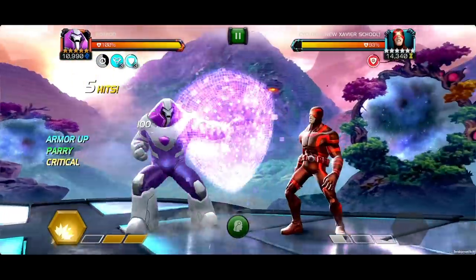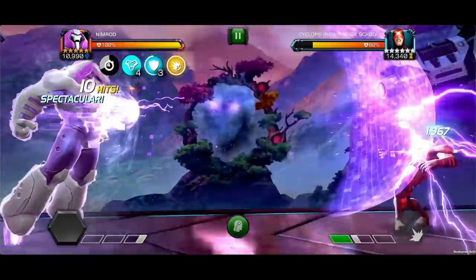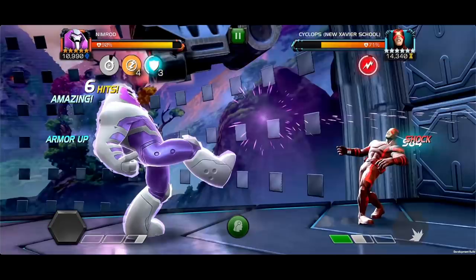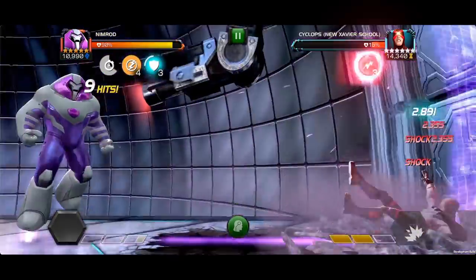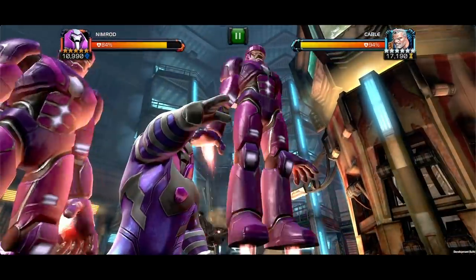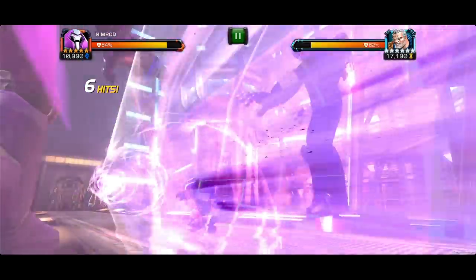Special 2: With Titan Protocol active, Nimrod gains an Unstoppable Buff for 5 seconds. The duration is paused until the Special Attack ends. While in Blitz Protocol, each hit inflicts a passive Shock dealing Energy Damage over 2 seconds. This is where Nimrod will be dealing the bulk of his damage.